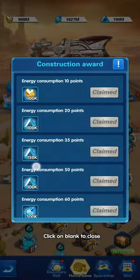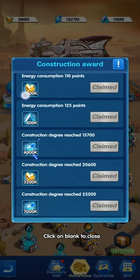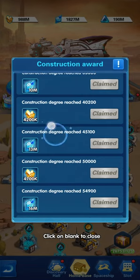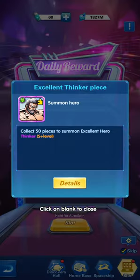While upgrading, you gain rewards from the construction award as soon as you reach the listed condition. After that there's the casino — a simple slot mechanic. By rolling it you have a chance at gaining gold, blue diamonds, or at the top reward a copy of an S-plus hero.